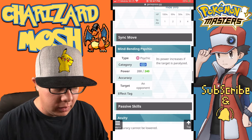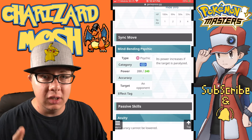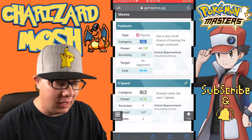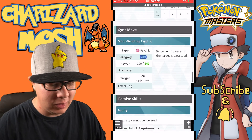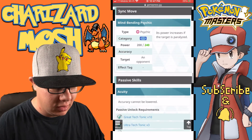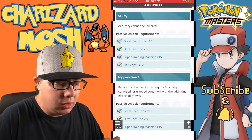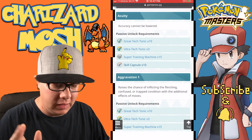The sync move is Mind Bending Psychic, and its power increases if the target is paralyzed. Thunder Wave becomes very important when looking at some of the builds. As for passive skills, Acuity means its accuracy cannot be lowered, which is useful against opponents like Plumeria and Heliolisk who use Mud Slap.